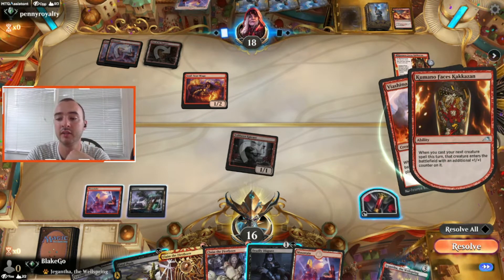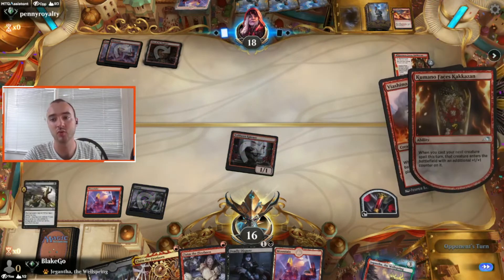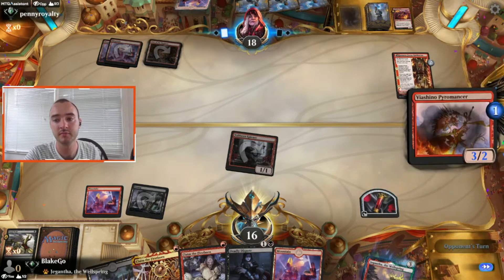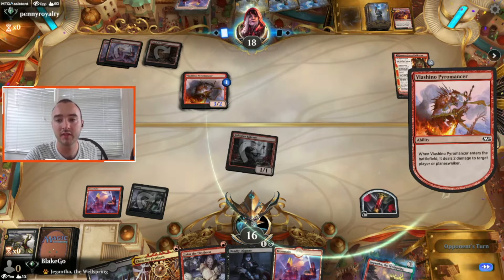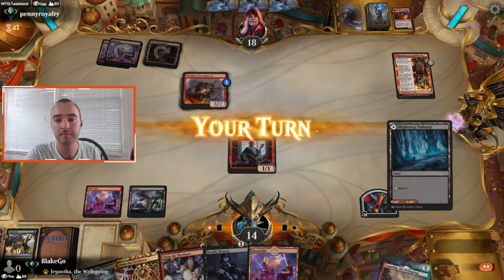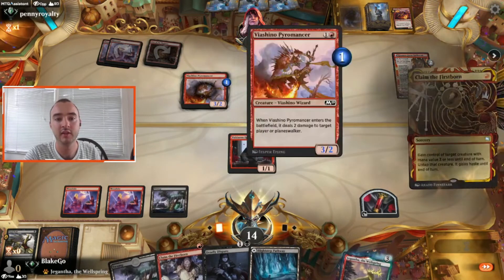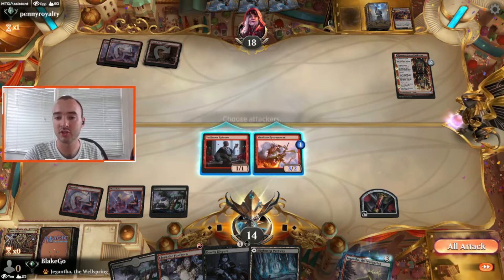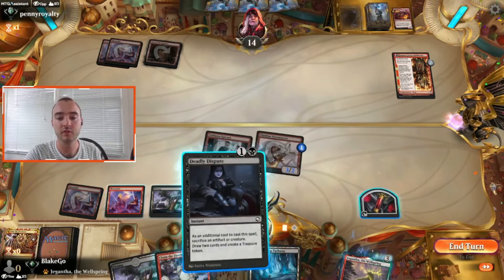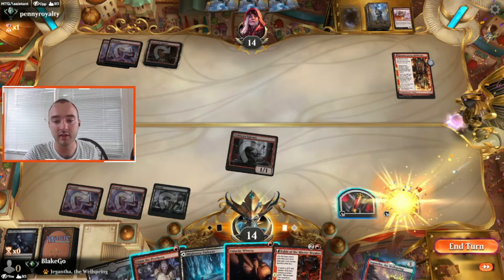Pyromancer is totally fine. I think we Fatal Push the Soul Scar Mage and then steal the Pyromancer and sacrifice that next turn — start shutting off some of that damage. That resolves, and then we're going to steal this 3/2. We play the prettier Claim the Firstborn first just because it looks so cool, and then we get to draw some cards.